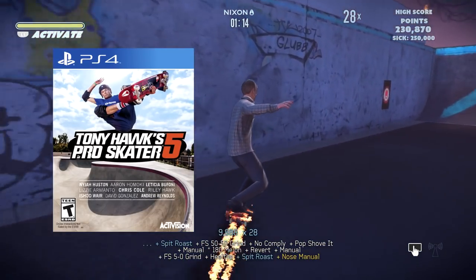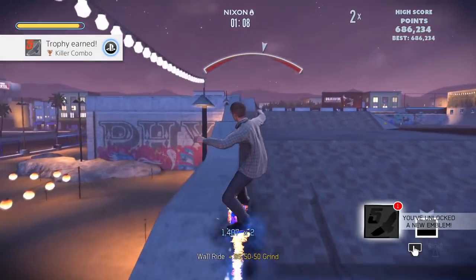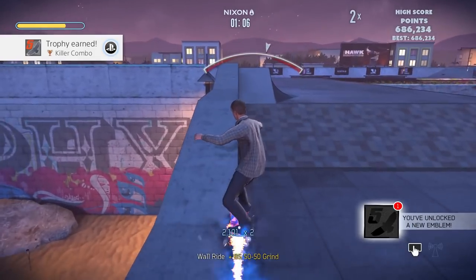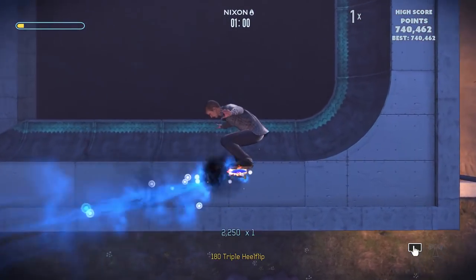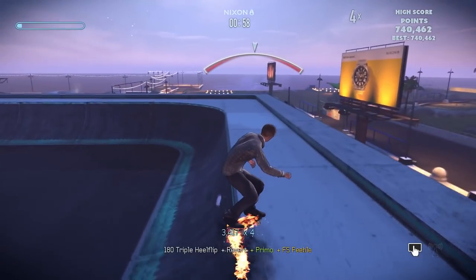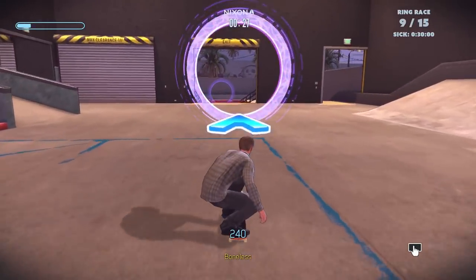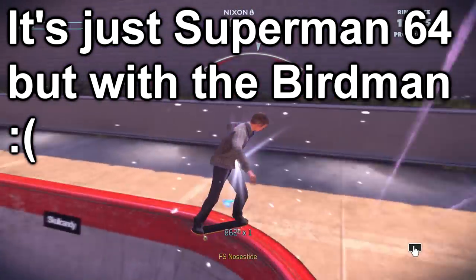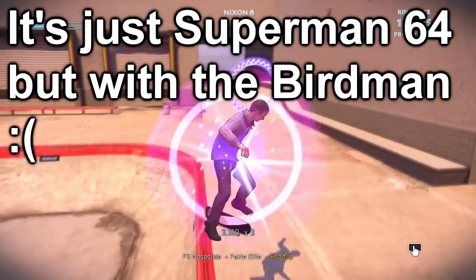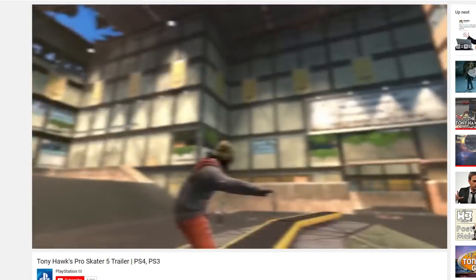Tony Hawk's Pro Skater 5 is as ugly as it is insulting. Released in 2015 by Robomodo and Activision, there's a soulless quality to the way this game looks. Repetitive and bland-looking empty levels that feel user-made are just the beginning of an array of problems, ranging from performance issues and glitches to clunky animation and a half-hearted art style — implemented less than two months from launch, where character models and select objects were given new shaders and a cartoonish outline. Looking back at the launch trailer, it's hard to argue the new style looks better in any conceivable way — but it was going to be ugly either way.